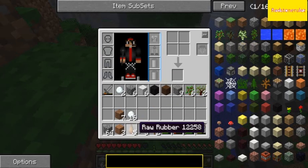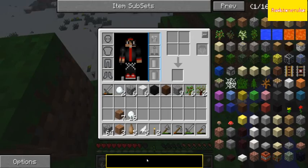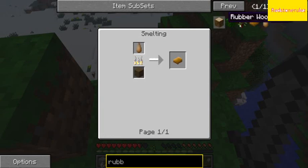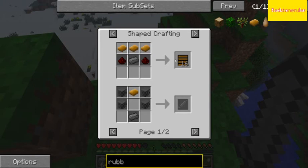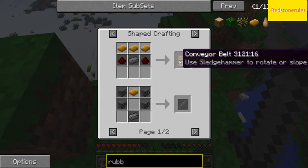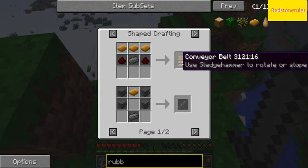I don't know what rubber does — can you craft anything with it? What do you do with rubber? You make a rubber bar. How do you do that? Okay, you smelt it. What do you do with rubber bars? Conveyor belts? Syringes and a pee extractor. Conveyor belt — I don't know what we would do with that, but it's kind of cool.